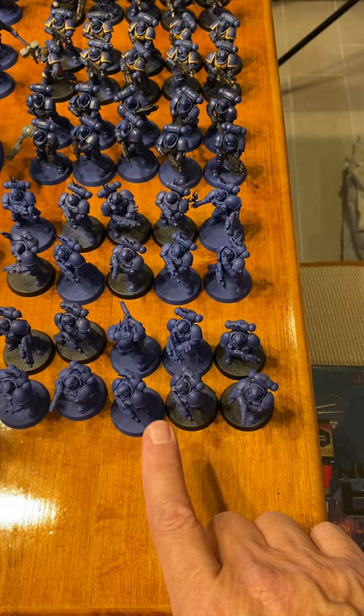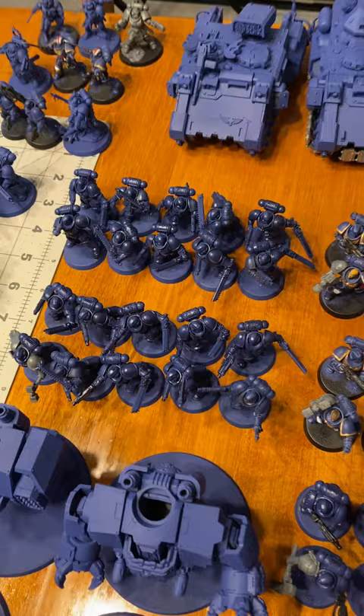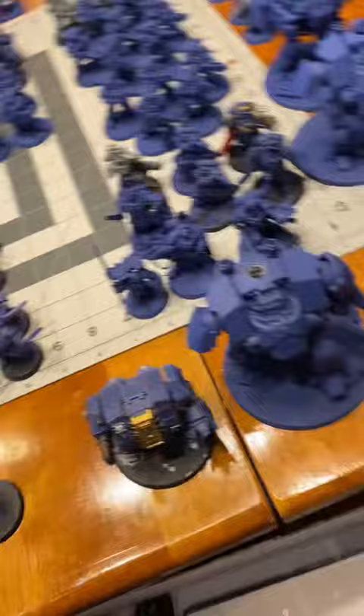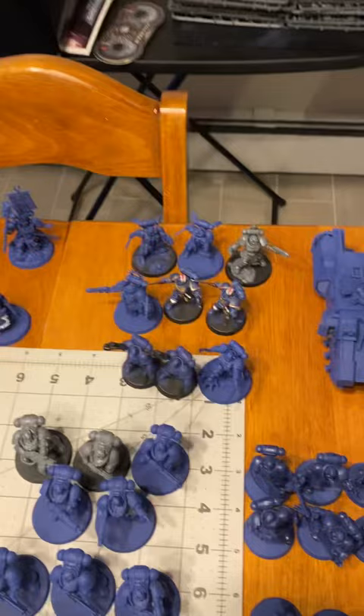I believe these are Infiltrators — I have two squads of those. We have three squads of Intercessors and two squads of Assault Intercessors. We have a regular old Dreadnought from back in the day — look at the size comparison — I don't even know how old that original Dreadnought is. Then we also have for size comparison a Terminator Captain: the new one and the older one. Then we'll look at some HQ choices.